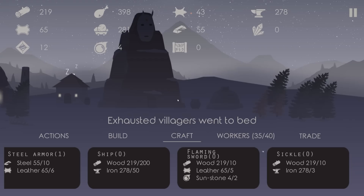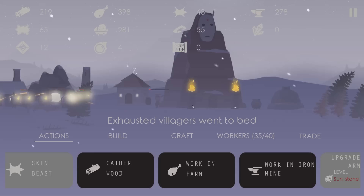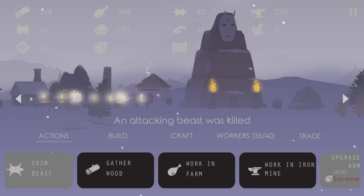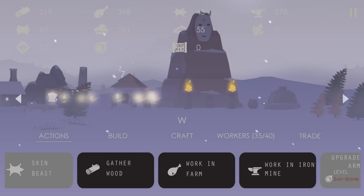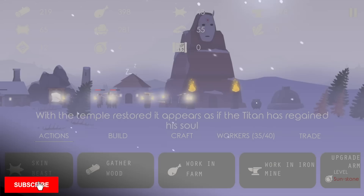We're going to restore this temple. I wonder, can I cancel it? I don't think I can cancel it. Oh my god, my guy's out of position! He almost died, I think we actually would have lost that. We have activated the temple though. An attacking beast was okay. I thought it was going to tell me what happens with this temple. That werewolf almost wrecked the main guy. With the temple restored, it appears as if the titan has regained his soul.